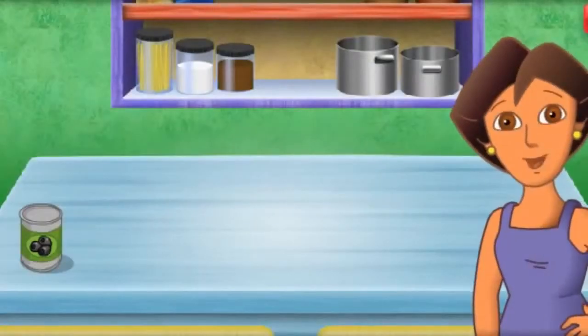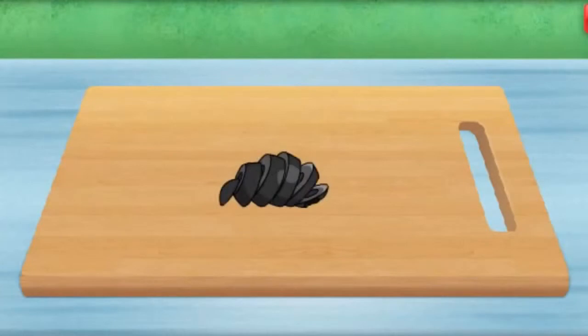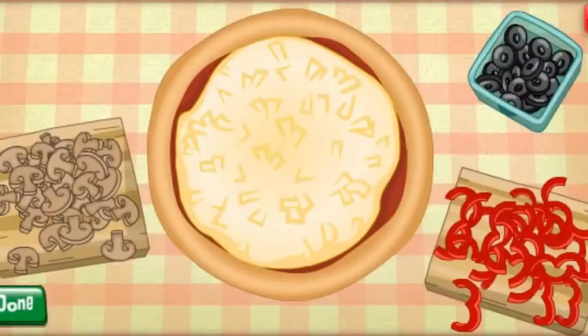Next are the olives, las aceitunas! Now click to help me slice the olives into thin pieces! Keep clicking to help me slice the olives! ¡Cabuloso! Click on the olives, peppers, and mushrooms to pick them up.